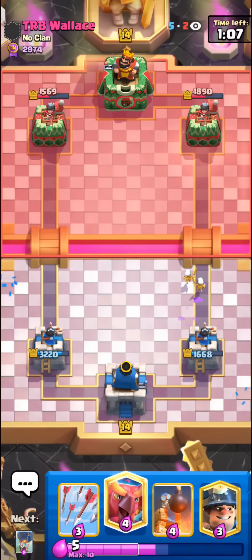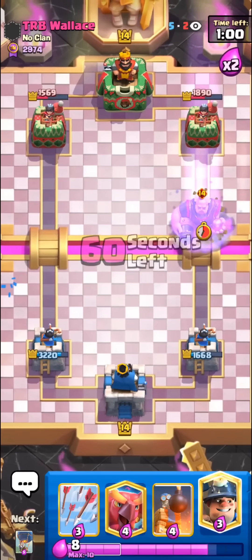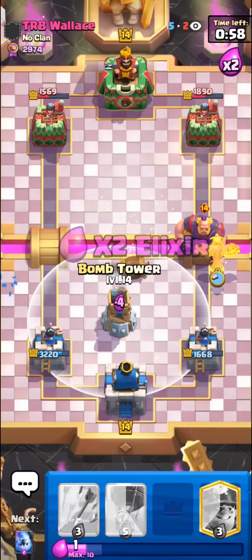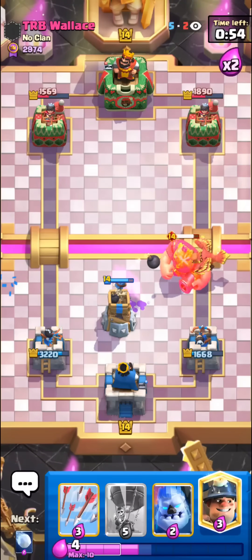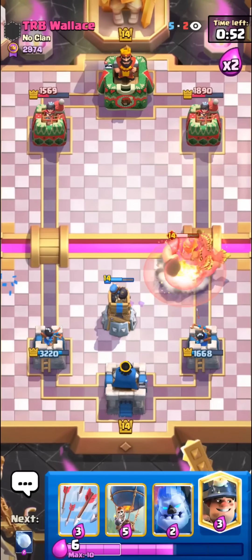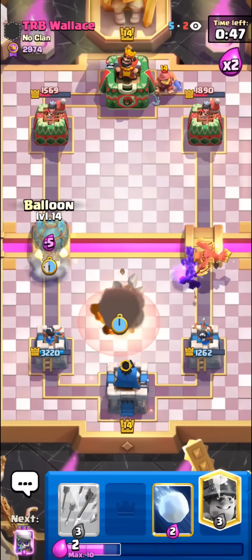We have pretty good damage on both sides — might want to make it a two-tower match here. We'll see. Even if it's a two-tower match I won't mind since we have good damage on both sides. I'll just phoenix and bomb tower — I don't know if this will stop it or not since it's evolved. Let's see if this gets a hit — I'm quitting. That's gonna get a hit. I'll just go in.